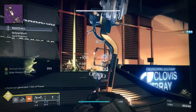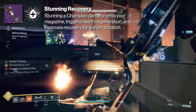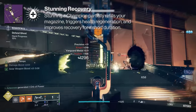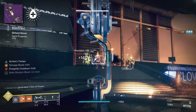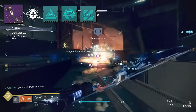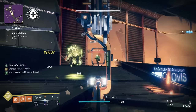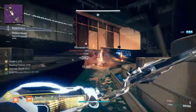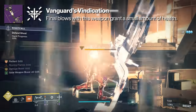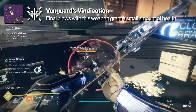We also have three origin traits to choose from. Stunning Recovery — stunning a Champion partially refills your magazine and triggers health regeneration, also improving recovery for a short duration. Really good this season considering we have Anti-Barrier Bow, and bows normally find their way into the artifact rotation every season. It applies to all champion types. The second origin trait is Vanguard's Vindication, which grants a small amount of health on final blows — not as strong as Stunning Recovery.